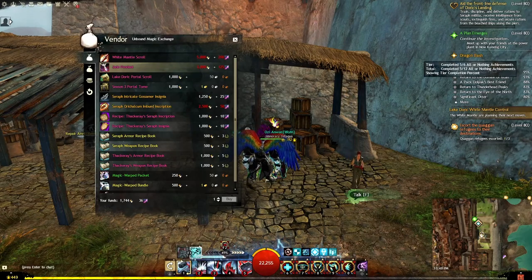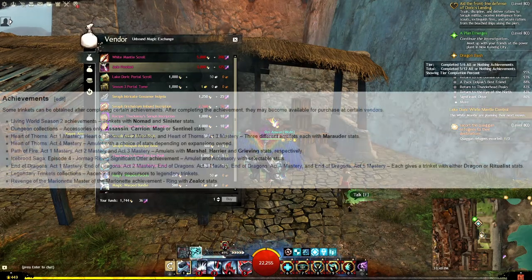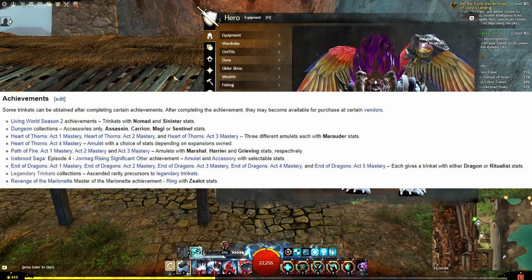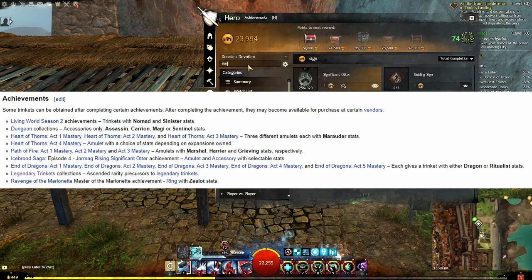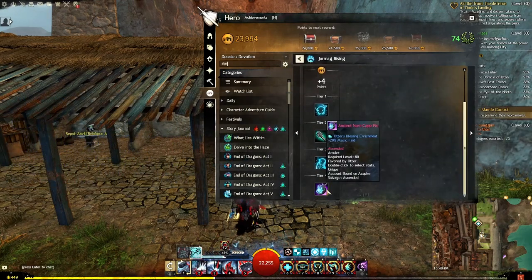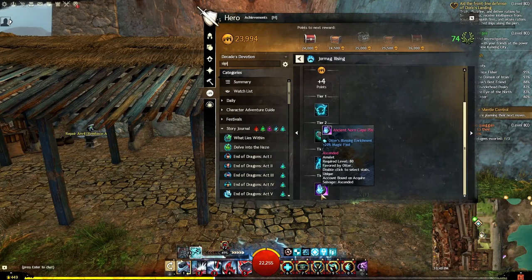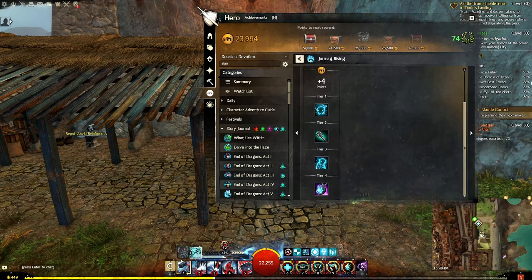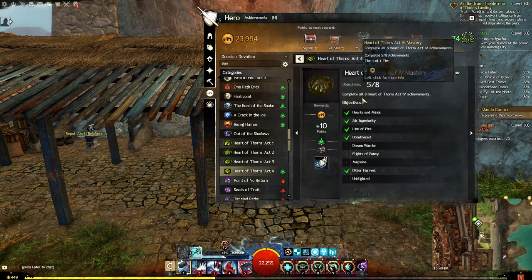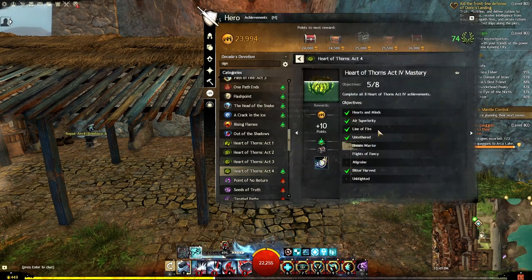Those would be my suggestions. There are some achievements, but I would suggest going with vendors because it's much easier. If you want to do an achievement, I would suggest Significant Otter if you have access to Ice Brood Saga, because not only do you get an Ascended Amulet that is stat selectable, but you also get the Otter's Blessing Enrichment, which is visually cool, and the 20% magic find is very nice. There's also the Legendary Trinket Collections, and the Heart of Thorns Act 4 achievement gives you the Mordrem Loop amulet, which is stat selectable.